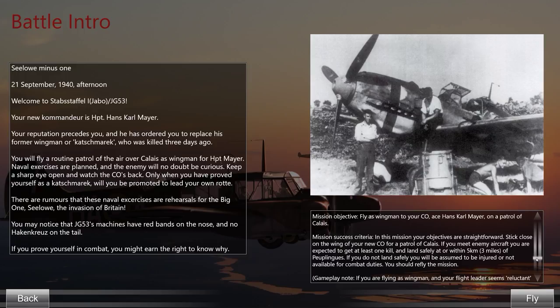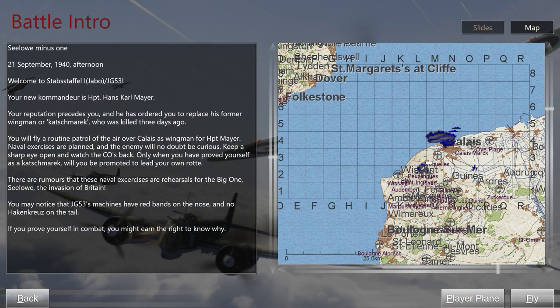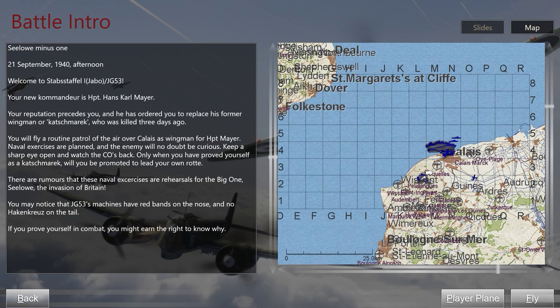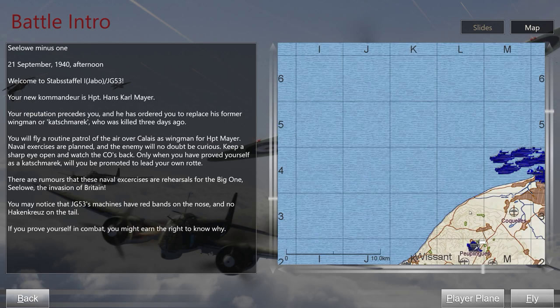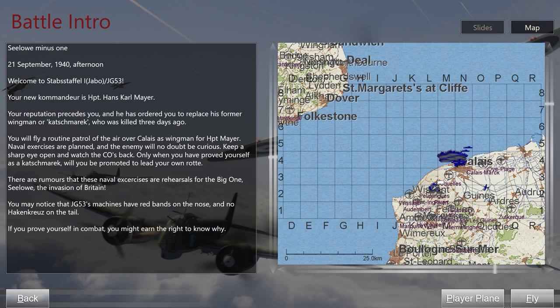It looks like these missions have mission success criteria, which I'm always a little leery of. To progress in the campaign I'm going to have to shoot down at least one plane — we'll see how hard that is. This is a simple mission: we take off from our airfield just to the southwest of Calais — I can tell which one it is because there's a little triangle of airfields and it's the one closest to Calais and the coast — head out to the invasion fleet and fly cover.